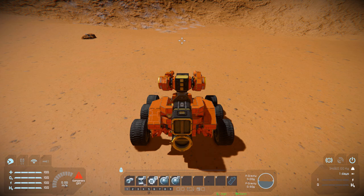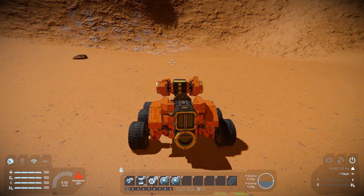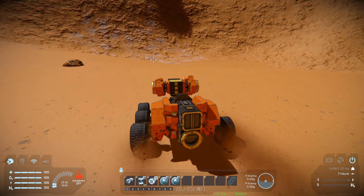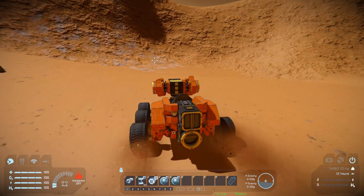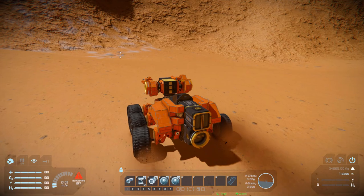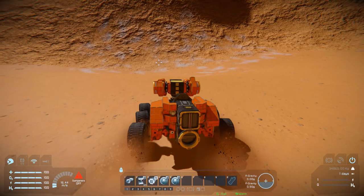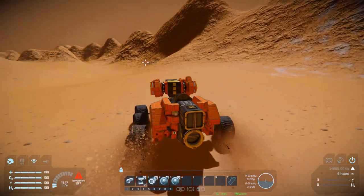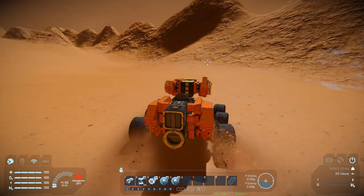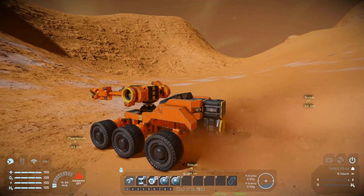Tag numbers two, three and four are empty, so let's give it a little drive around and then we'll start mining. Going forwards we have a slow speed — we don't want to go too fast, especially when it's full of resources, otherwise we're going to become a bit unstable going over a slight lump. We've now extended the drills all the way out.